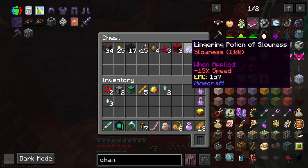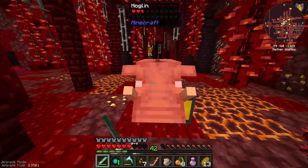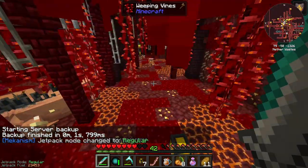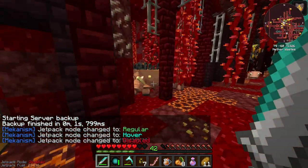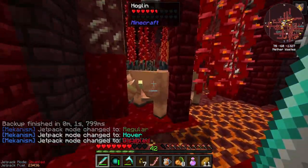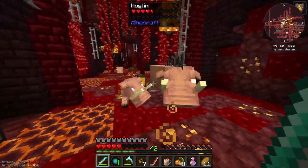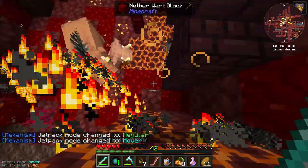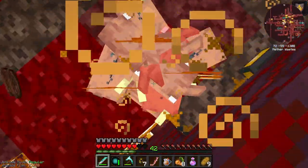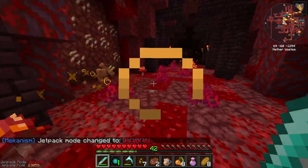What have we got in here? A lingering potion of slowness. Please go away. That's more of you — these guys are a problem. They are elite baby hoglins and they're very, very quick. Do I really need to go in there? Because these guys are an absolute pain. Those guys right there are an issue. I'm going to run down the — oh no, there's one of these here as well.